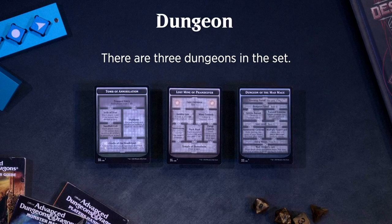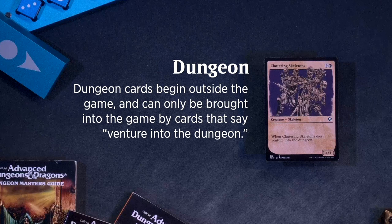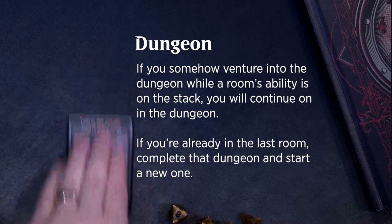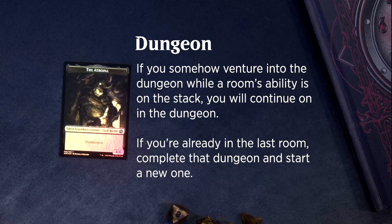There are three dungeons in the set. For limited events, you can play with dungeons even if they're not in your card pool — players will have access to all three dungeons at all times. Dungeon cards begin outside the game and can only be brought into the game by cards that say "Venture into the dungeon." The player venturing into the dungeon chooses which dungeon to venture into. If you somehow venture into the dungeon while a room's ability is on the stack, you will continue on in the dungeon. If you're already in the last room, complete that dungeon and start a new one.